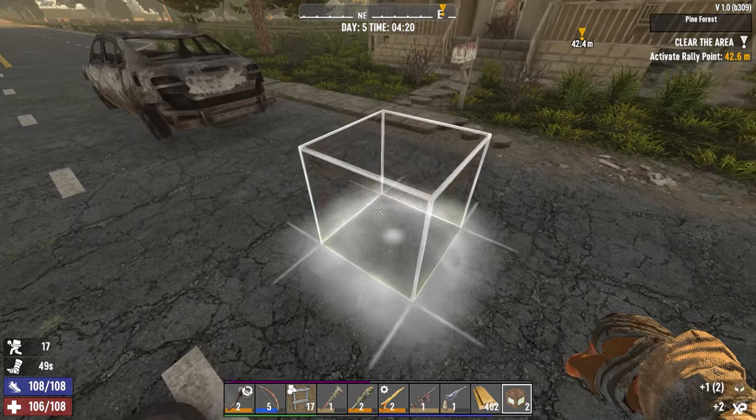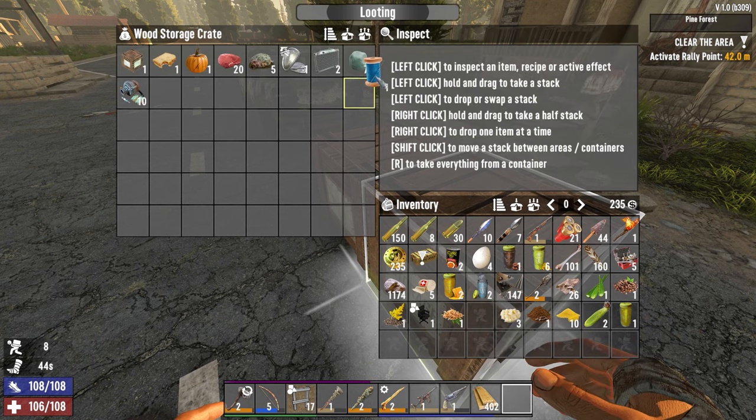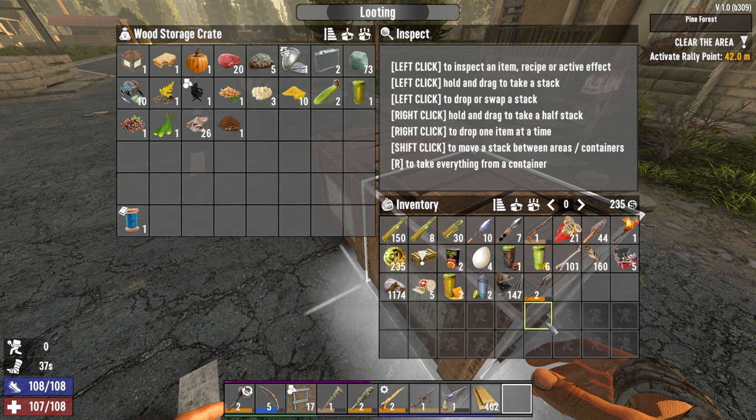I have a box. Even more dumbassery. I did find this - there was a bookshelf in there and I found an Improved Fittings mod schematic. I'm kind of torn as to whether we should read that or sell that.